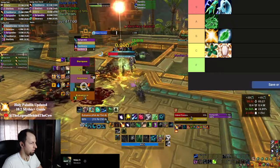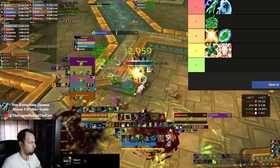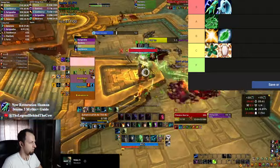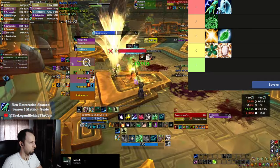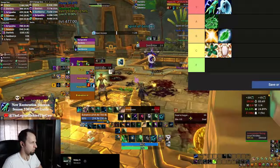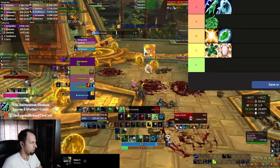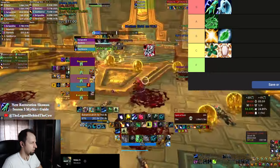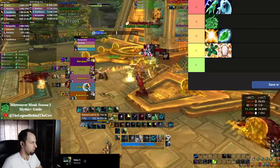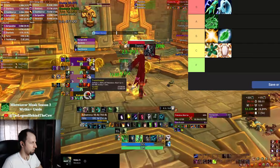Alright, so this is the final list — again, this is only from a pugging perspective: how easy and how powerful are these classes to play in pugs, not in organized groups. Let me know if you agree with this and what is your preference when playing in pugs. Keep in mind that there's no such thing as an unplayable class in pugs — you can easily push as high keys as you want on Discipline Priest and Preservation Evoker as well. If you enjoy the class and you like the gameplay style, definitely go for it, because at the end of the day the most important part is to have fun. Do check my video with tips on what it takes to be a good healer — link is in the description. I'll talk to you in the next one. Until then, happy healing, bye bye and take care.